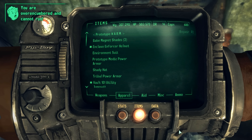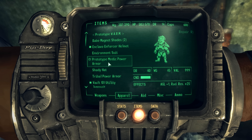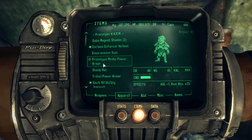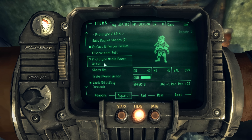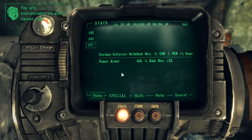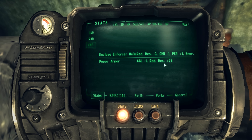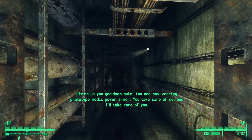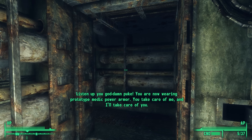It is a very unique power armor, because when you put it on, you get the Mr. Gutsy voice, and it actually alerts you to hostiles in the area. There is some armor that's sort of like that in the Old World Blues DLC pack of Fallout New Vegas, but it's a woman's voice. It actually dispenses medics when your health drops below 25%. Listen: 'You are now wearing Prototype Medic power armor! You take care of me, and I'll take care of you! A calm heart must prevail!' Cute.